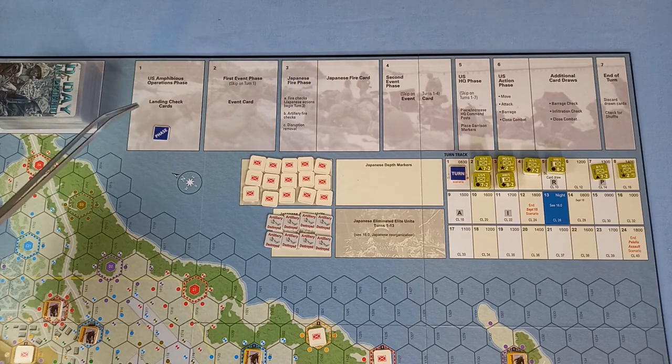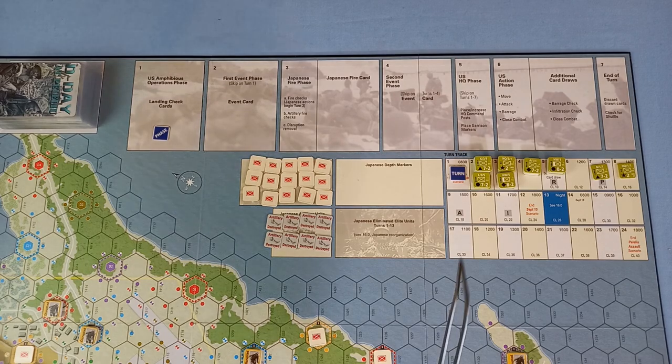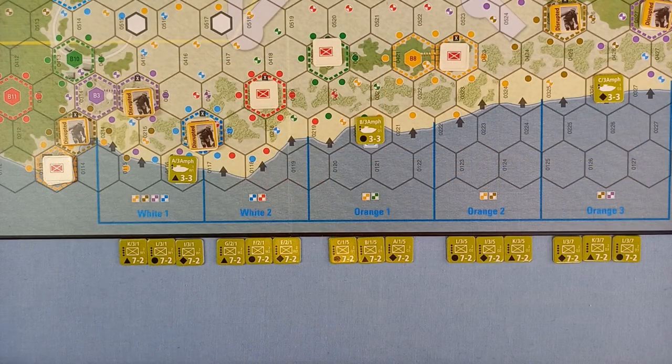Turn one. First thing is the US amphibious operations phase and the landing check cards — but we don't do that for turn one, as we've already got those three amphibious tanks. Before we move on, we have to check to see if anything is coming in for the next turn, and there is — all of these. So we'll get those down to the landing sites. We've got a bunch of US units ready to come in on turn two.